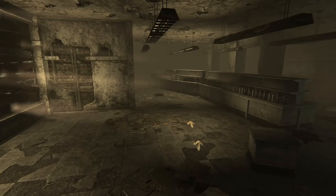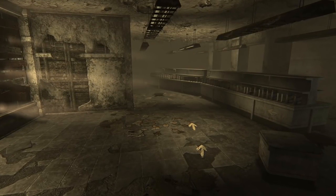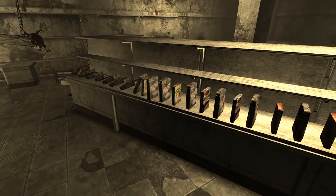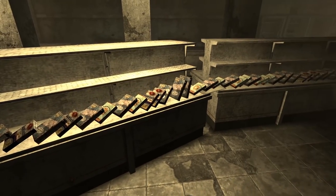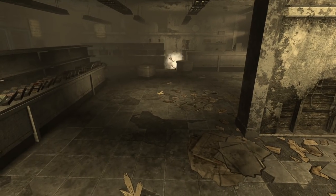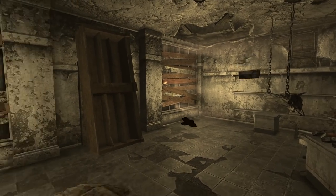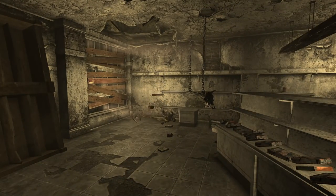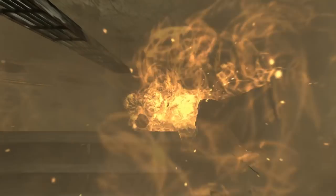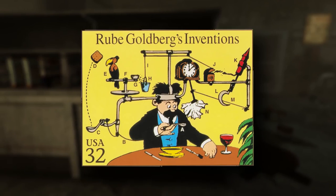When entering the shop, we can find arrows leading us to a pressure plate, and once we activate it, we see that the store has been turned into a Rube Goldberg machine. These displays are chain reaction performances that were designed to complete a simple task most of the time, named after American cartoonist Rube Goldberg.